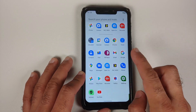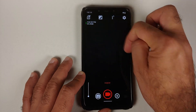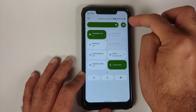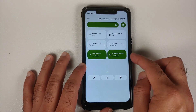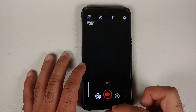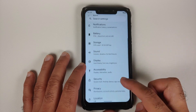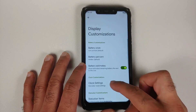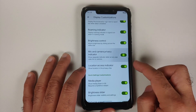Going back into Display Customizations, you can disable the toggle for mic and camera privacy indicator. Opening the camera app and recording again, you will notice there are no notifications that the camera and microphone are being used, even though the quick settings tile is enabled. A nifty feature for those who do not want those notifications.